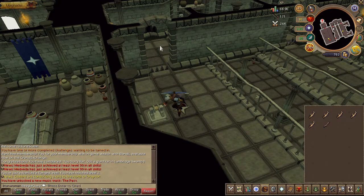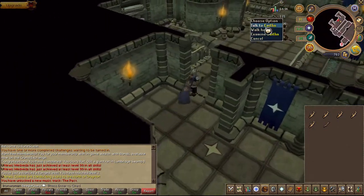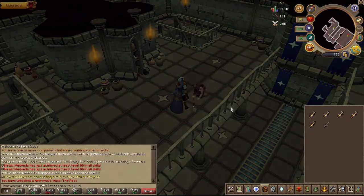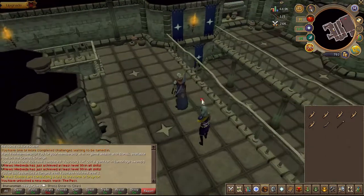Speak to her and choose any of the chat options. Now finally, take the eastern or west door downstairs.